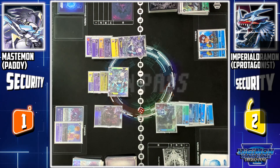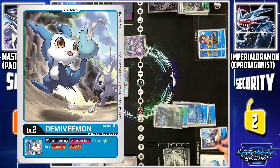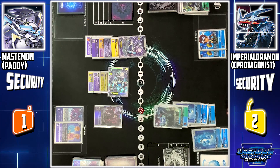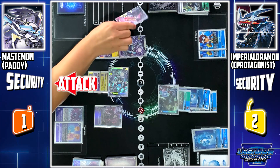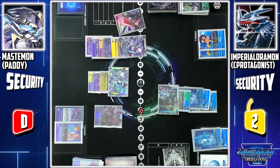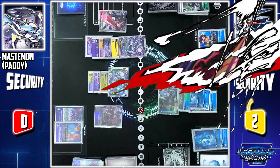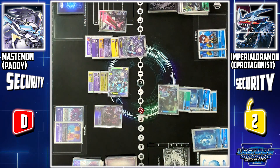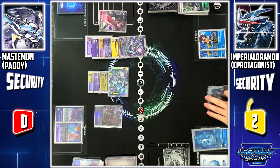Turn pass. Active phase — stand and draw. Digitama, hatch. I'll Digivolve Demi V-mon to V-mon. Next, I'll use Imperialdramon Dragon Mode to attack your final security. Security check: Omegamon's sword — with its skill, it doesn't battle. However, after the security battle, it gets played directly onto my field. Now Mastemon's effect triggers, allowing me to destroy any Digimon with a level lower than Omegamon. I destroy Imperialdramon Dragon Mode. Imperialdramon Dragon Mode is deleted.